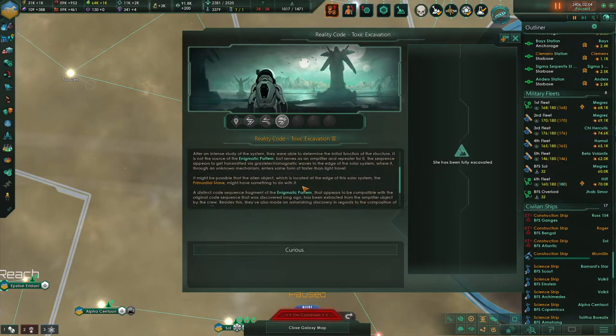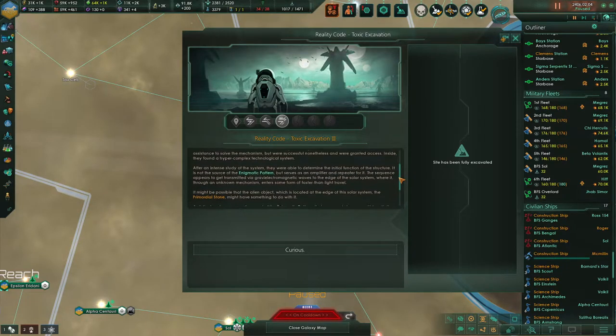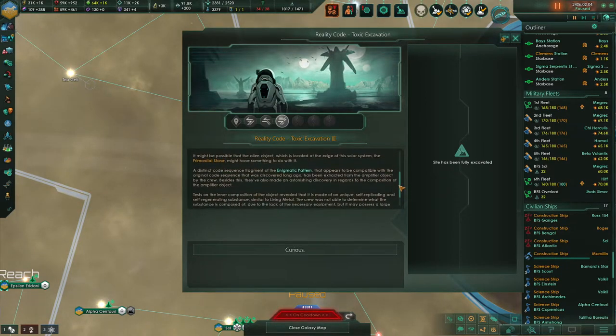Inside, we found a hyper-complex technological system. After an intense study, they were able to determine the initial function of the structure. It is not the source of the enigmatic pattern, but it serves as an amplifier and repeater for it. The sequence appears to be transmitted via gravitational electromagnetic waves to the edge of the solar system where it, through an unknown mechanism, enters some form of faster-than-light travel. It might be possible that the alien object at the edge of the solar system — the primordial stone — might have something to do with it. A distinct code sequence fragment of the enigmatic pattern compatible with the original code sequence discovered long ago has been extracted from the amplifier object.